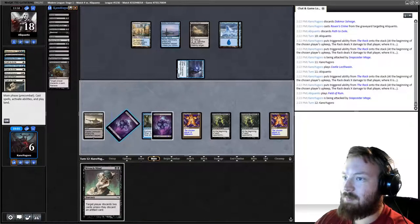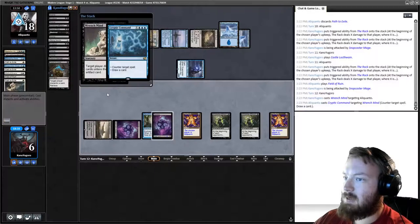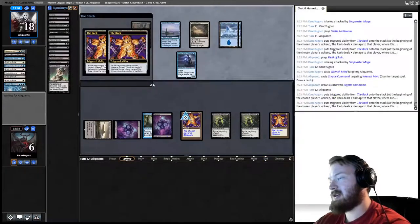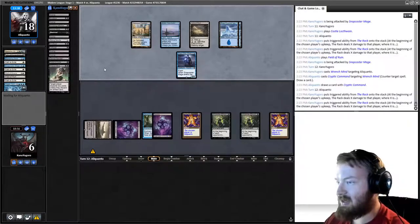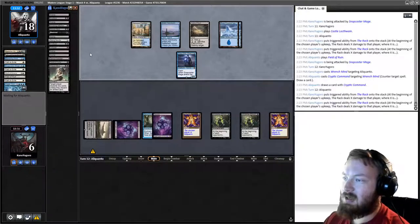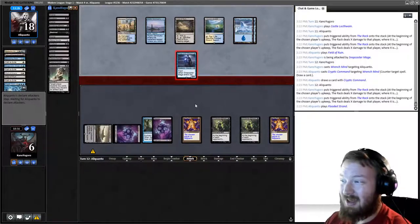If I cast something it just gets countered and they don't lose any cards. This deck is very hard for us to beat under budget constraints. I technically could have played a version that costs a little more. I have Thoughtseizes and Inquisitions, and I can play this again if people want to see it. I was trying to make a deck that would be easily affordable — around $60 if you wanted to play on Modo. For budget deck series, under $100 is the fair limit.